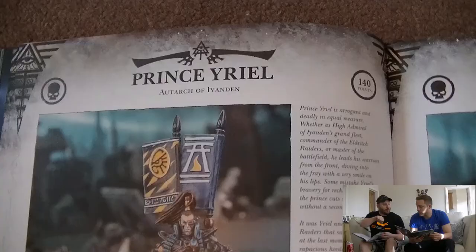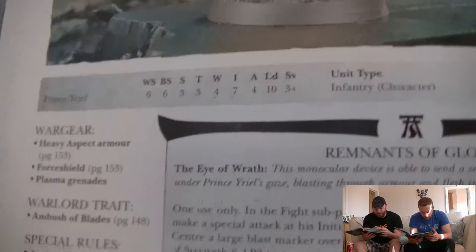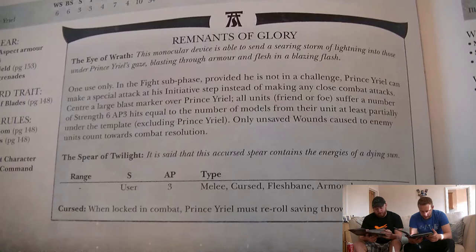Prince Yriel: 140 points. Weapon skill, ballistic skill 6, strength and toughness 3, 4 wounds, initiative 7, 4 attacks, leadership 10, 4-up save. Heavy aspect armour, force shield, plasma grenades. Warlord trait: Ambush of Blades.